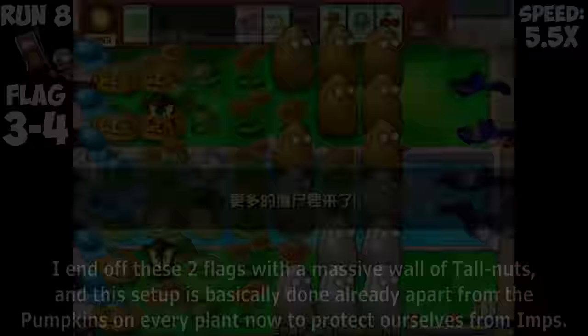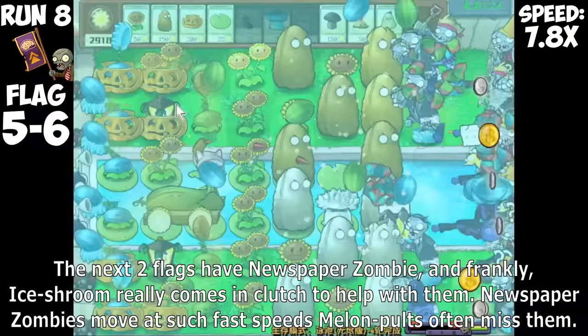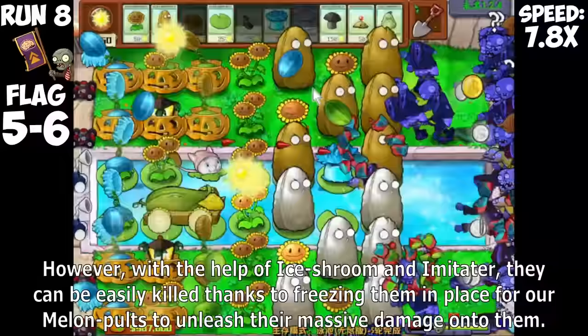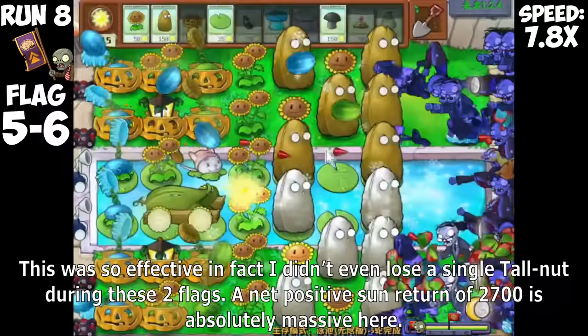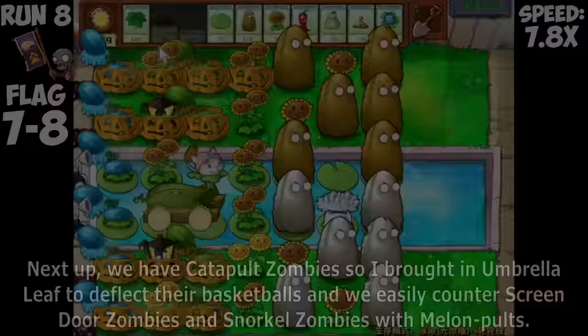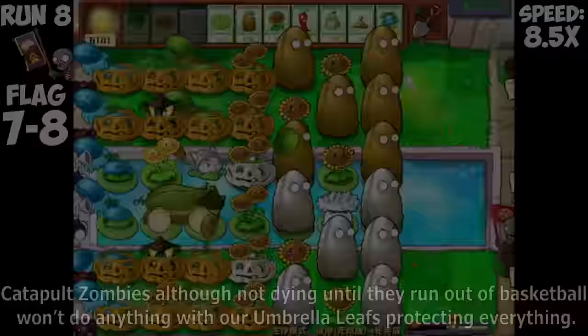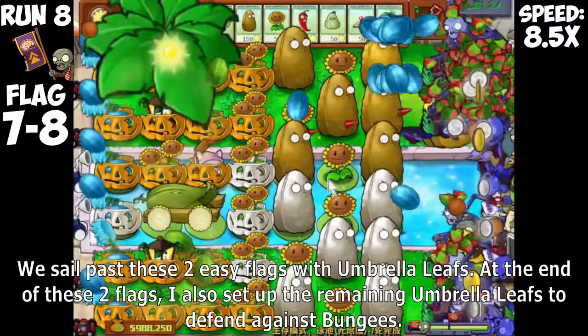The next two flags have Newspaper Zombies, and frankly, Iceroom really comes in clutch. Newspaper Zombies move at such fast speeds that Melon Pulse often miss them. However, with the help of Iceroom and Imitator, they can be easily killed — freezing them in place for a Melon Pulse to unleash massive damage. This was so effective I didn't even lose a single Tallnut during these two flags, with a net positive sun return of 2,700. Next up, Catapult Zombies, so I brought in Umbrella Leaf to deflect basketballs, and we easily counter Screen Door Zombies and Snorkel Zombies with Melon Pulse.